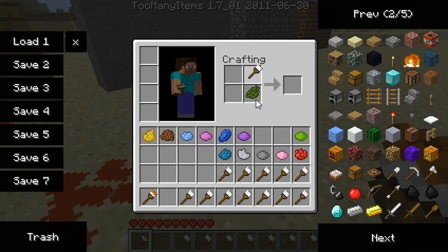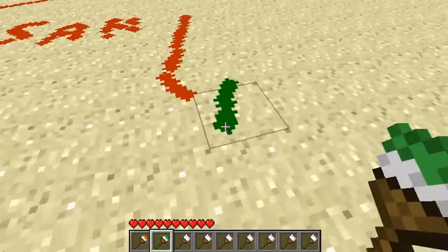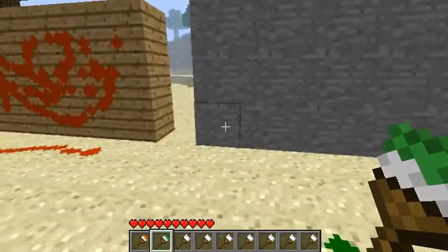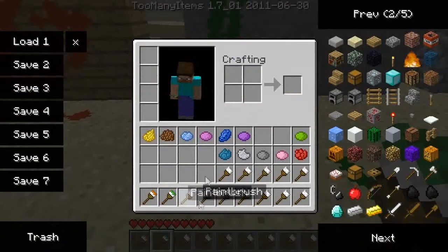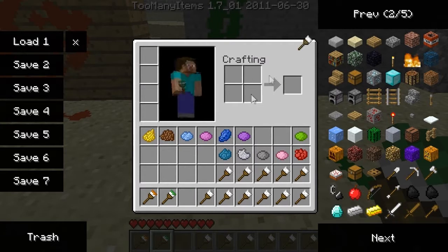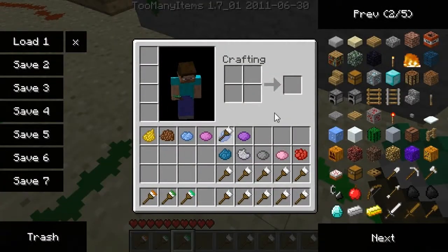Cactus green - it can be anywhere apparently. Let's try lime, and a blue paintbrush.